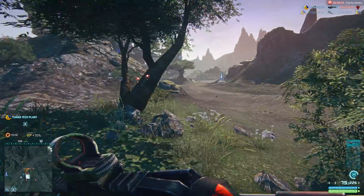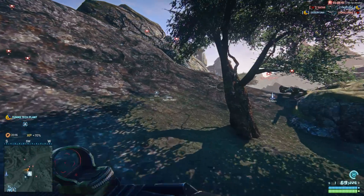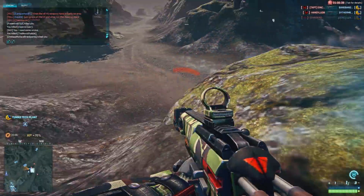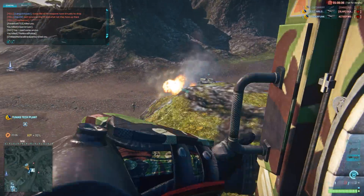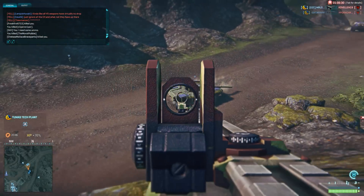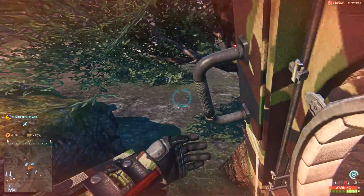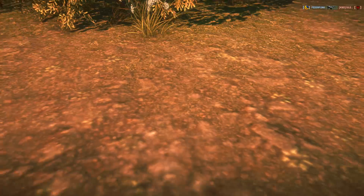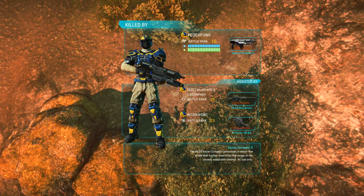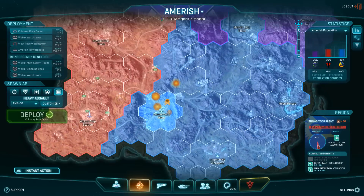Something just threw off my aim there and I have no idea what it was — it's like I got shot or something and Flinch was back in, which is gone. That is not a top armor hit. Why is that not hitting the rear? Obviously the server is not functioning well today — that's like the second or third time I've hit a Vanguard in the ass and it's counting as either top or side armor for some reason, where it should be just completely trashing them.